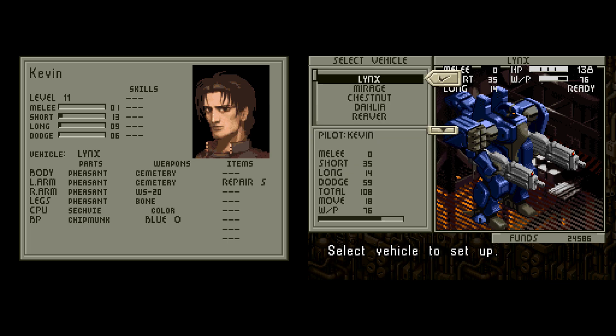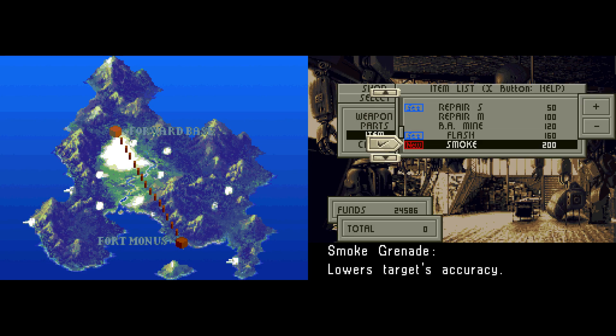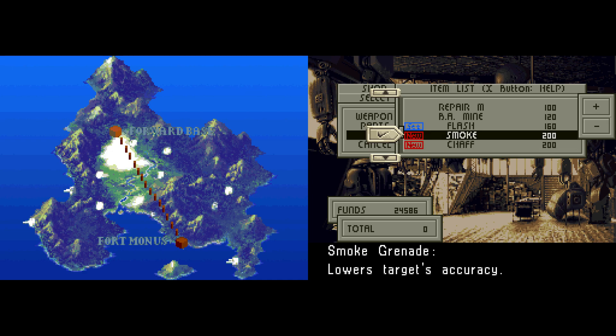No new backpacks, so we're good to go. We also got some new items. We've got smoke grenades — what they do is you use them on the enemy and it reduces their accuracy. It's supposed to reduce their melee and short stat against you. I'm not sure about melee — I think it works on the short stat, but melee I'm kind of iffy about. I've used it on melee and they've still hit me before. So I'm going to say that's more of a short stat effector than anything.